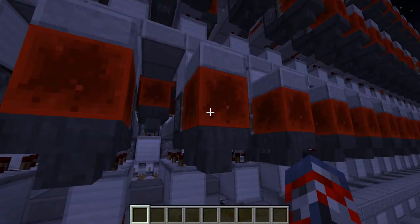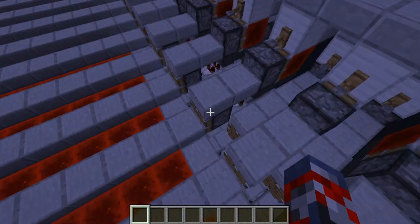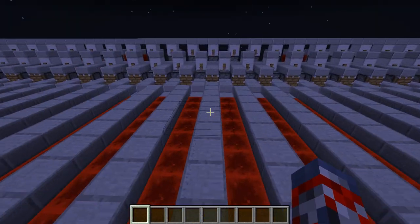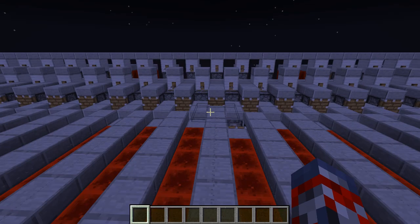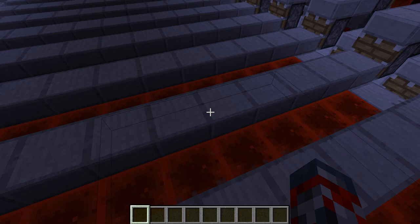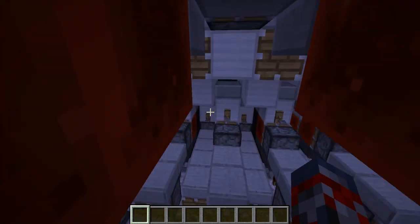Let me just go inside really quickly and show you it. Pretty much it opens up the ground, as you can see. When I click this it's a little bit lagging unfortunately, but when I click this as you guys can see I kind of fall through the ground. Just wherever I am I'll fall through the ground, and it will just happen again and again until I reach the bottom.